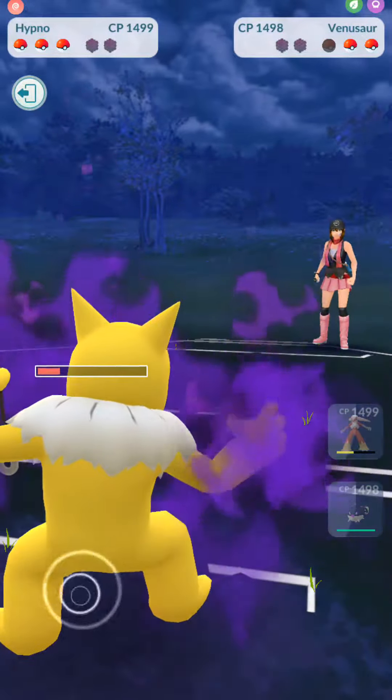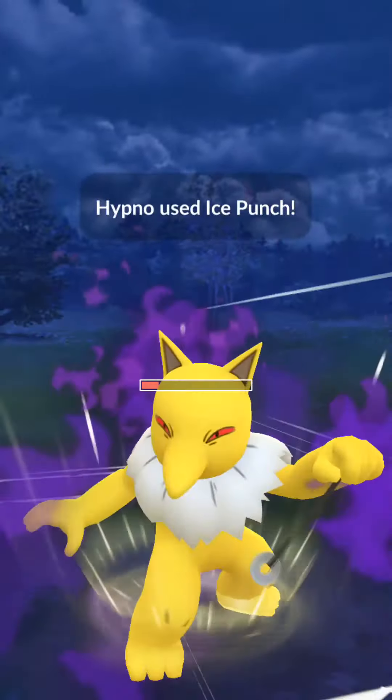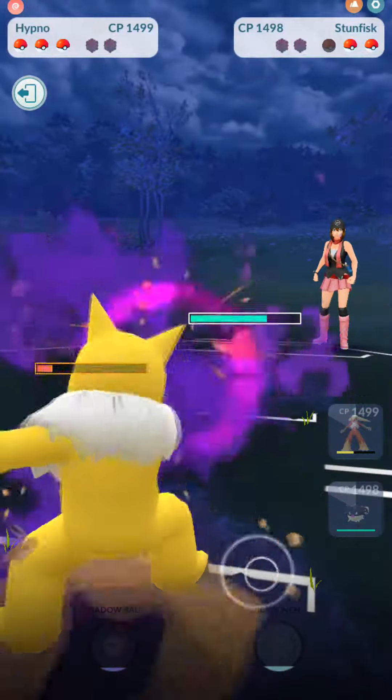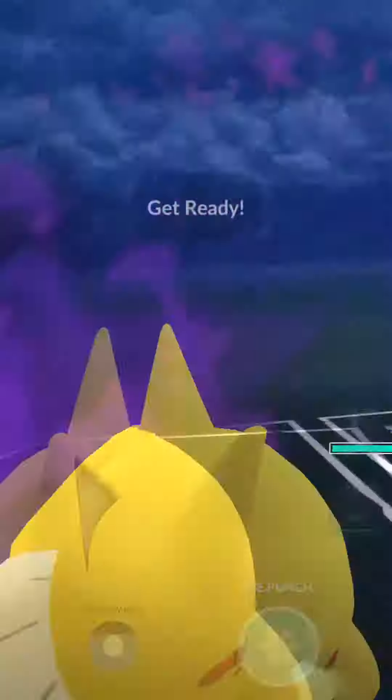In comes Swampert I believe — nope, it's going to be Stunfisk. With Stunfisk coming in, we're going to go for an Ice Punch. We cannot go for a Shadow Ball because they're going to Rock Slide if we try to do that, and then we miss out on some valuable chip damage. So anyway, we're just going to go ahead and have Hypno hold.